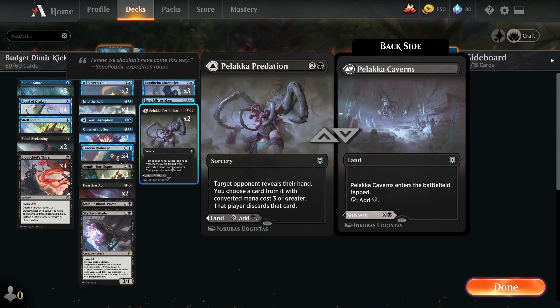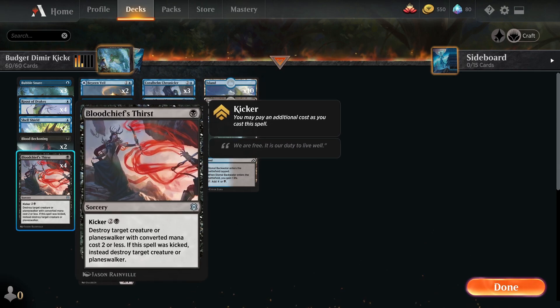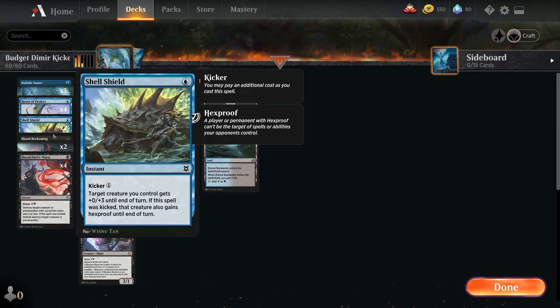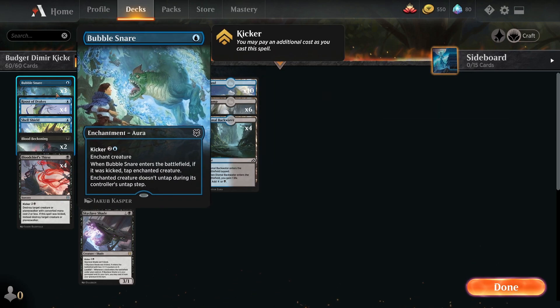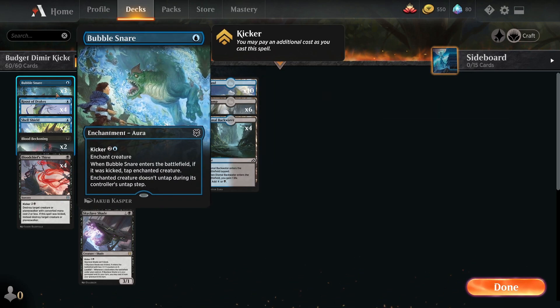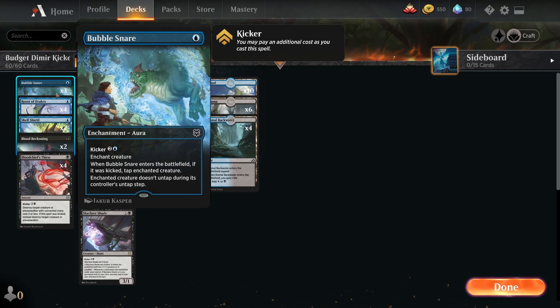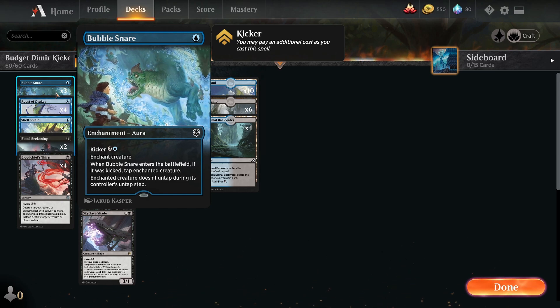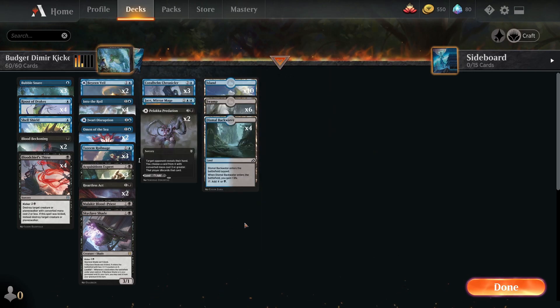We've got the land Palaka that can obviously disrupt hands as well. We've got Blood Chief's Thirst — really good card with Kicker, probably the best uncommon for us. Destroy target creature. We've got a really nice control theme going here at budget status, which can be hard in this sort of meta. These budget decks are great for new players or people where rares are hard to come by. The Arena economy at the moment with the rare lands and mythic lands is really hard for everyone to build up.